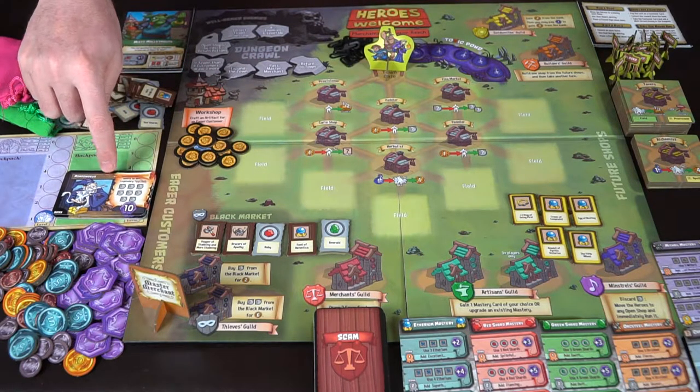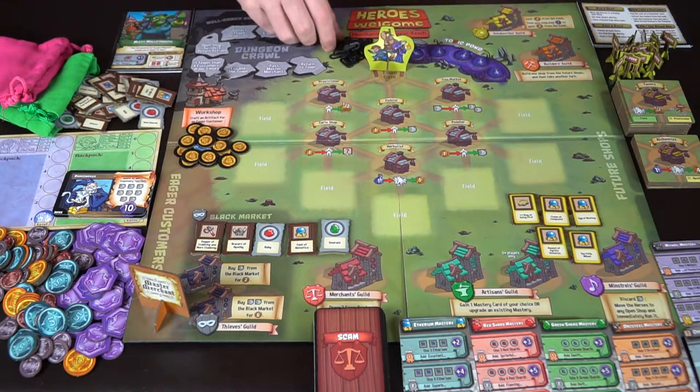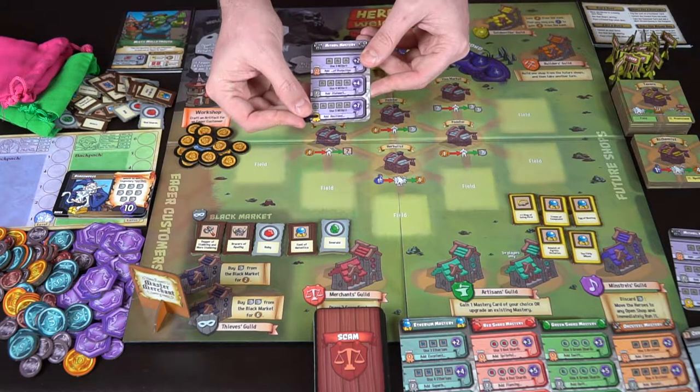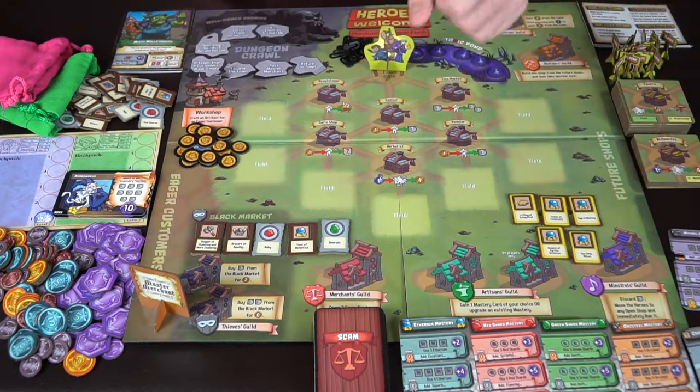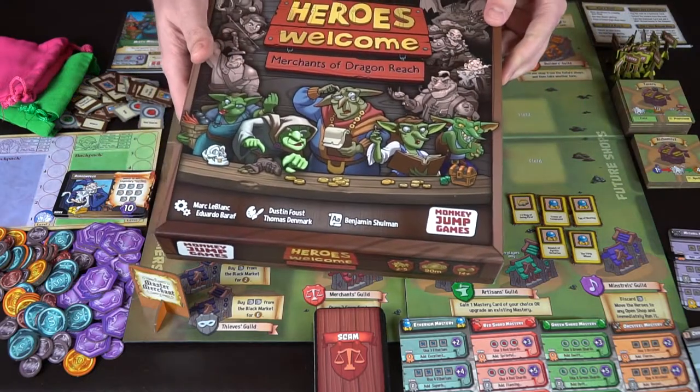You've got the black market where you start with items, and two bags full of different items you'll be pulling out throughout the game to give to heroes, pay, or take from heroes to buy and sell, as well as giving specific items to enemies so they have better weapons for the heroes to fight. You'll also use these little trackers to determine how high your rank is on different masteries, starting at level one. The game comes with a game board and rulebook.